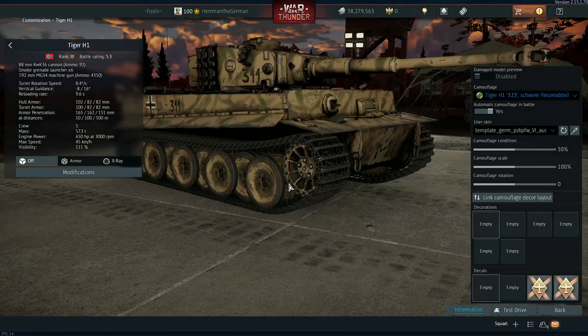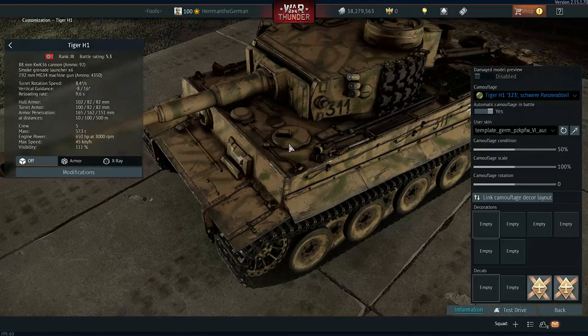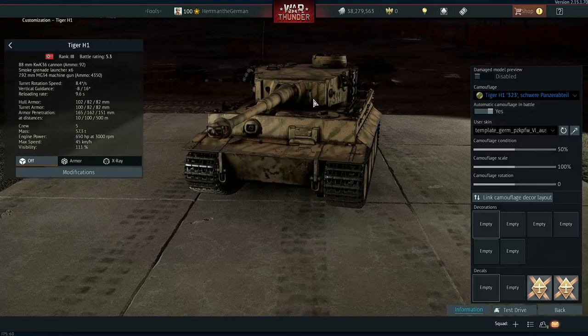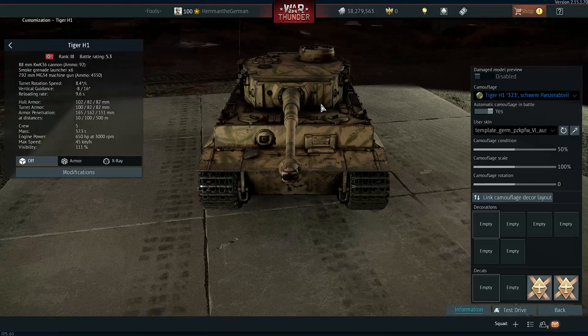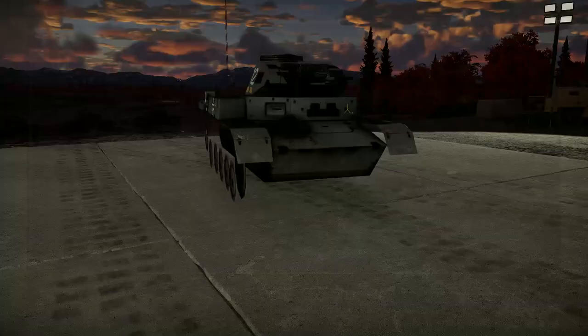Quick thing about the Tiger — I have a new skin coming up later on. Beautiful tank, love the Tiger, but be careful of these smoke launchers. If you try to get the gun down, the smoke launchers will stop the gun depression so your gun will actually not move — you need to be careful of that. Play the Panther D first, learn how to angle, then keep the Tiger at a 45-degree angle. Wiggle the turret because the turret is kind of weak at only 100 millimeters, but I absolutely love the Tiger — I dominate in it.